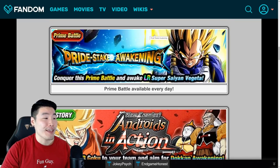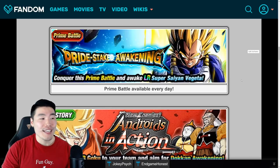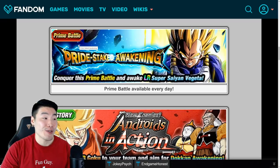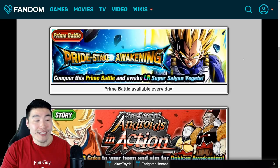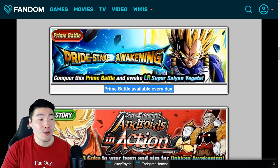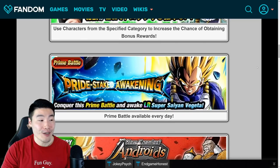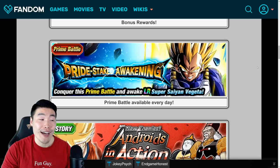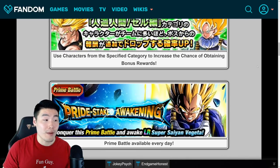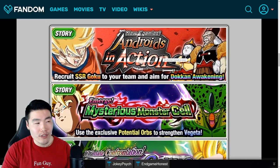And I was surprised to see just how many free-to-play units we had in the category. The first one is the Prime Battle INT LR Super Saiyan Vegeta. Now if you have none of him done — no dupes, no medals — it might not be worth your time right now to grind him as well, because that is two Prime Battle 777 medal grinds at the same time, which might just be too much. But the other units here include the INT Counter Goku, sometimes called the Yardrat Goku.